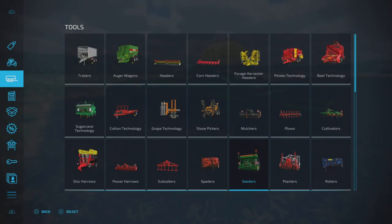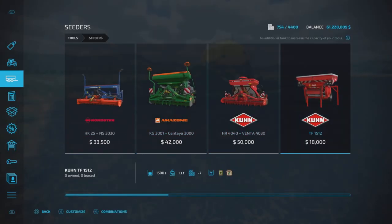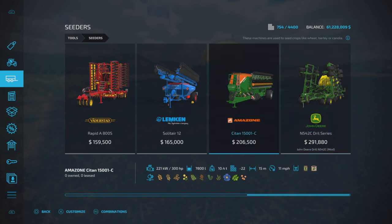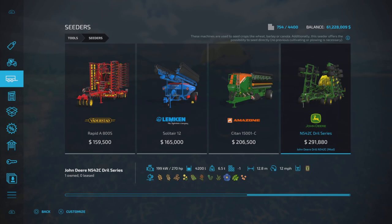Where do we find this? We'll find it under Tools and Seeders, and here it is — the John Deere Drill Series. $291,880 is the purchase price, 270 horsepower required minimum, 12.8 meters wide at 12 miles per hour. Pretty good width on there, not the widest, and it is seed only.